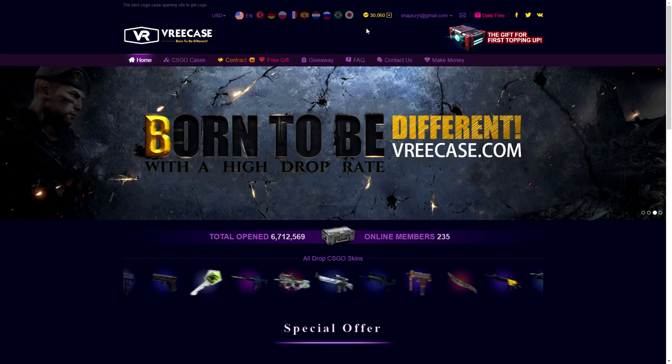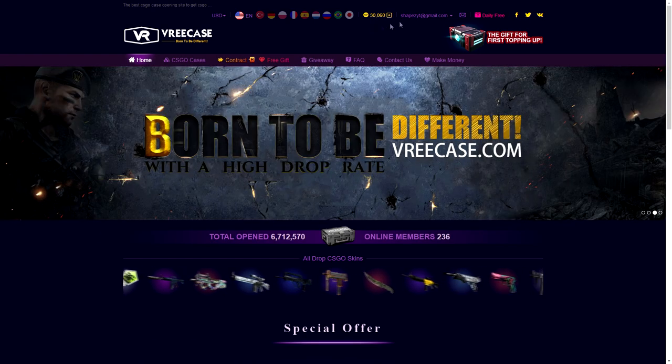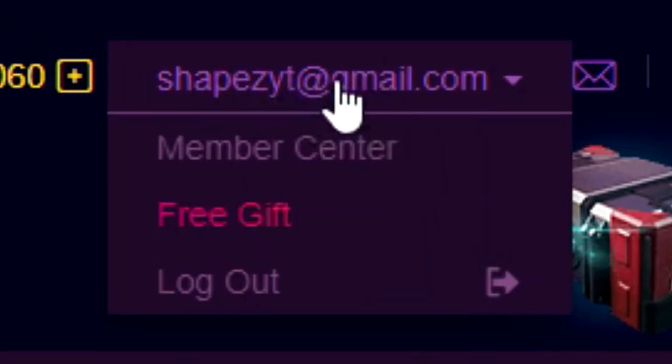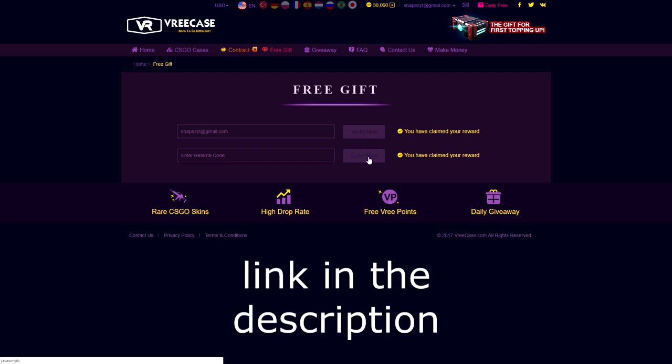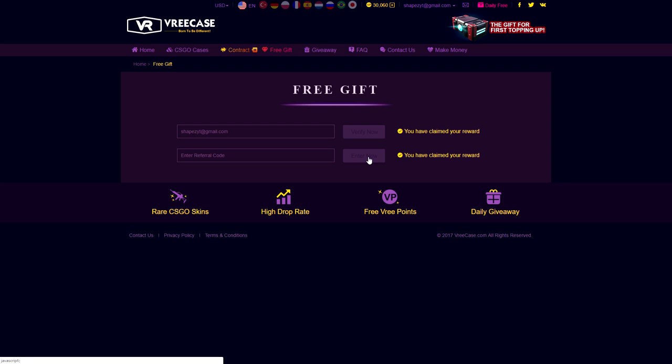Before we start, if you want to get yourself some free credit, click on your account, click on free gifts, and type in my code 'shapes' where it says enter promo code. Just type in 'shapes' and click enter, and you will get free 40 cents. I know it's not much, but it's still something, so just go for it boys — shapes, 40 cents.